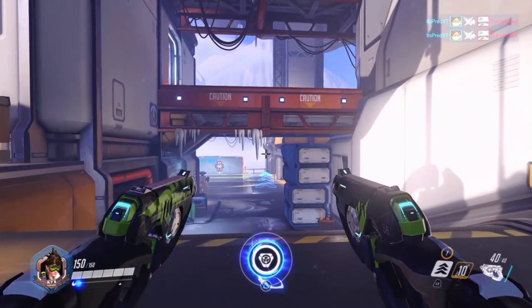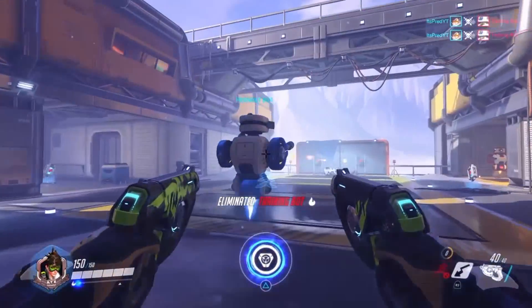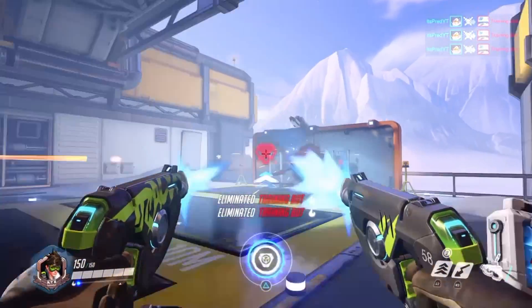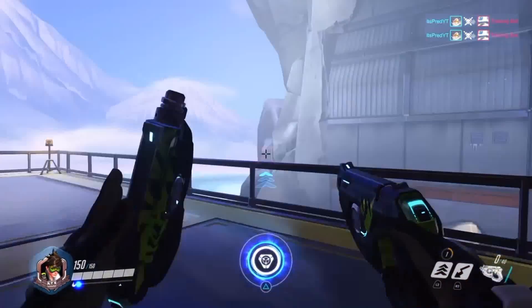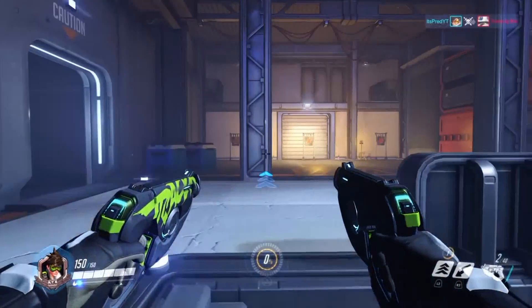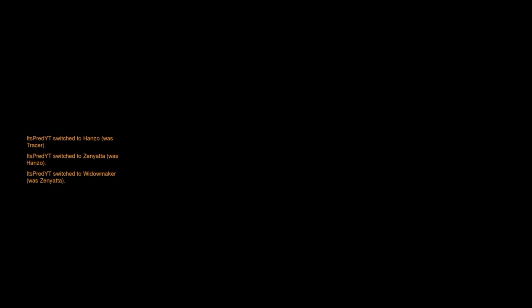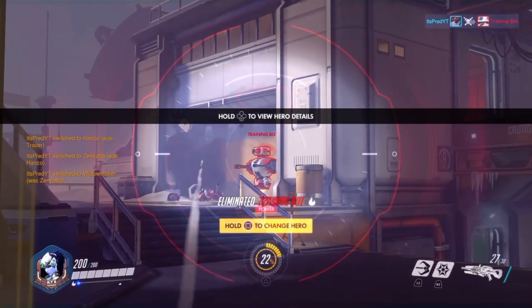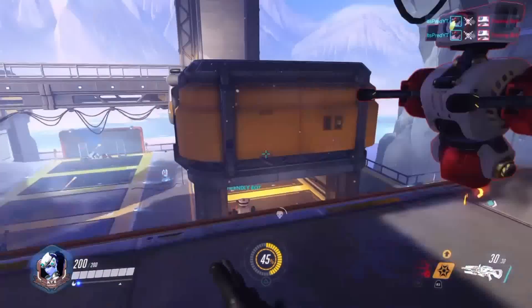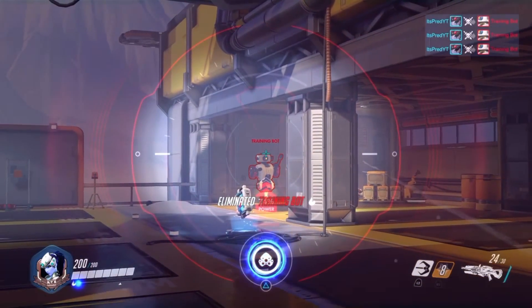When it comes to which character to use for practice, it really depends on what you're looking to improve. If you want to improve overall accuracy, I'd say Tracer or Soldier are probably better because they help you get better at close, medium, and medium-long range engagements. If you want to get better at flicking right to the head, I'd highly recommend Zenyatta — try to get as many headshots as possible; he also helps with leading targets. Widowmaker is also great for flick practice — those are my top two for that, along with Tracer.